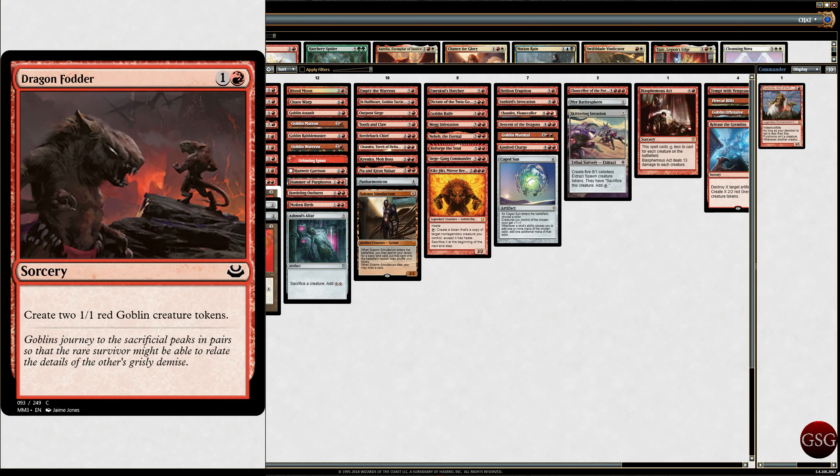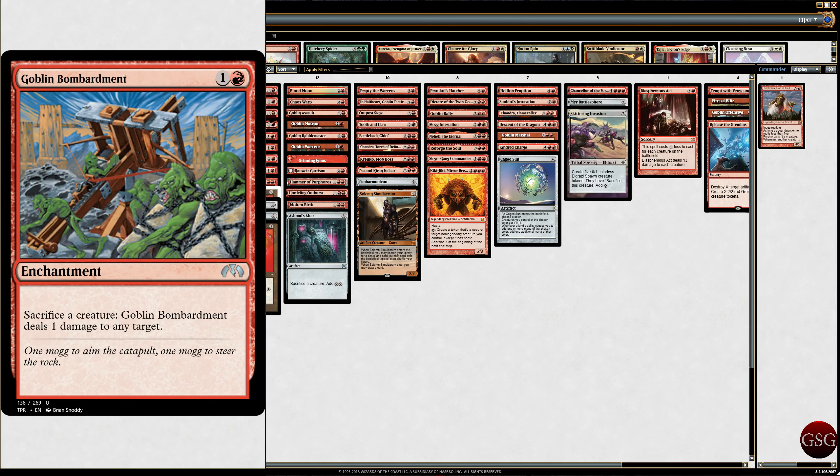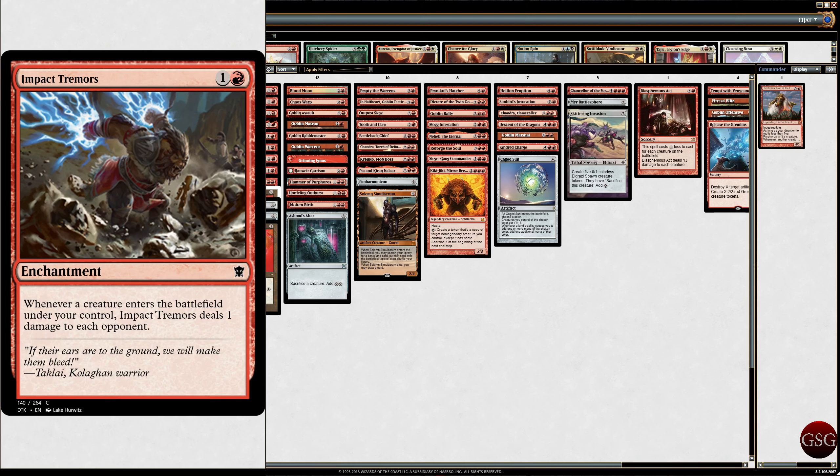Dragon Fodder, because I get 2 triggers from Purphoros. Goblin Bombardment — sacrifice a creature, Goblin Bombardment deals 1 damage to any target. That's pretty good. Impact Tremors — whenever a creature enters the battlefield under your control, Impact Tremors deals 1 damage to each opponent. So it's like Purphoros, but to everyone!